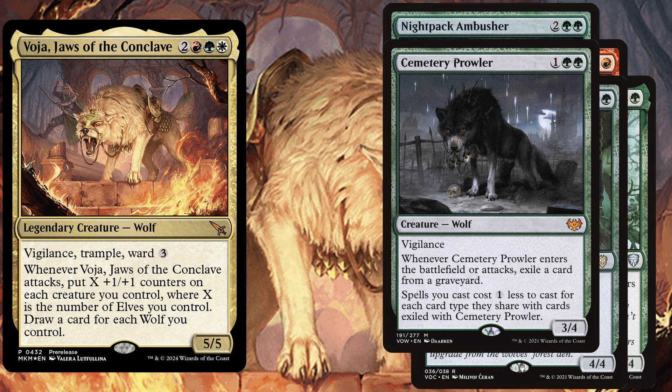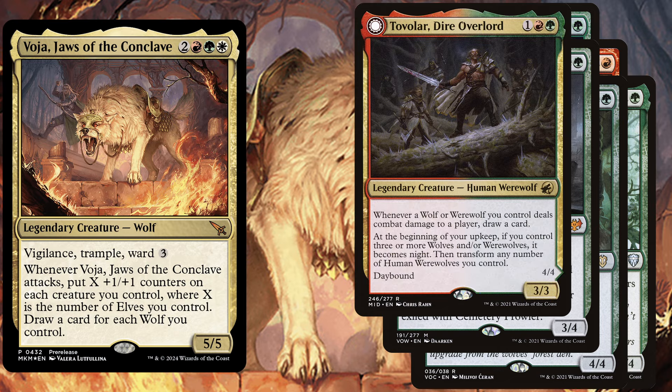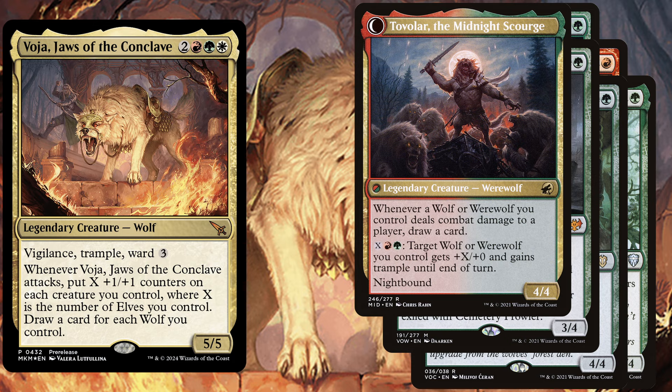Cemetery Prowler, a 3 mana 3/4 with Vigilance. When it enters the battlefield or attacks, exile a card from a graveyard. A little bit of graveyard hate is always great to have in a commander game, and spells you cast cost 1 less for each card type they share with cards exiled with Cemetery Prowler. I know Tovolar isn't a wolf on its front or back side, but it is still a creature you want to play in the deck. Tovolar, Dire Overlord, a 3 mana 3/3. Whenever a wolf or werewolf you control deals combat damage to a player, draw a card. At the beginning of your upkeep, if you control 3 or more wolves and/or werewolves, it becomes night, then transform any number of the human werewolves you control. Its back side also says whenever a wolf or werewolf you control deals combat damage to a player, draw a card, and you can pay Gruul mana so target wolf or werewolf you control gets plus X plus 0 and gains trample until end of turn.